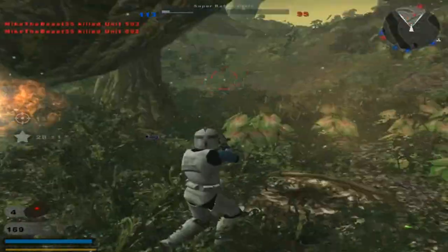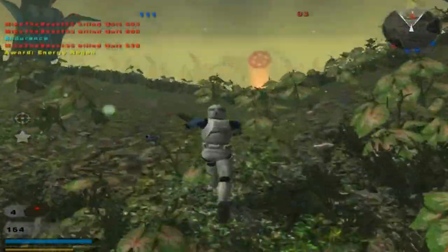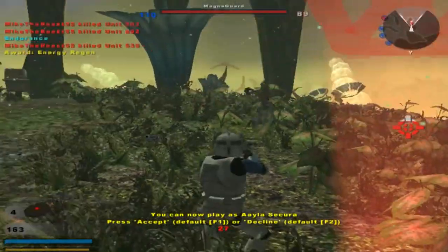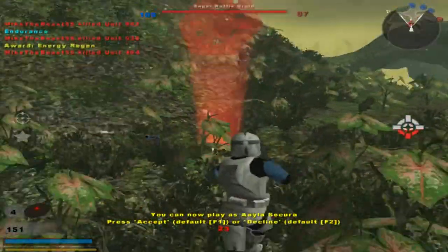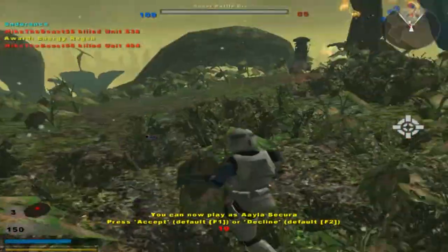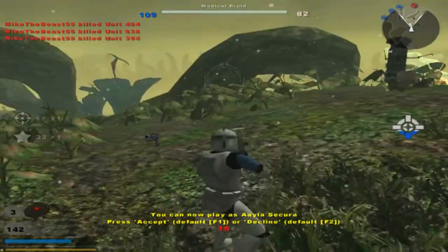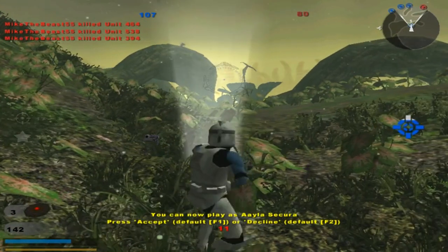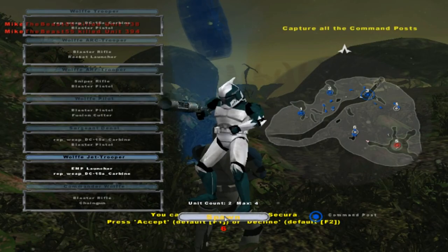I gotta go for these headshots, but I'm really just going for any person I see moving. And to a certain extent, that's not good. Well, nice try, idiot. A command post has been lost, but not the battle. A command post is under Republic control.